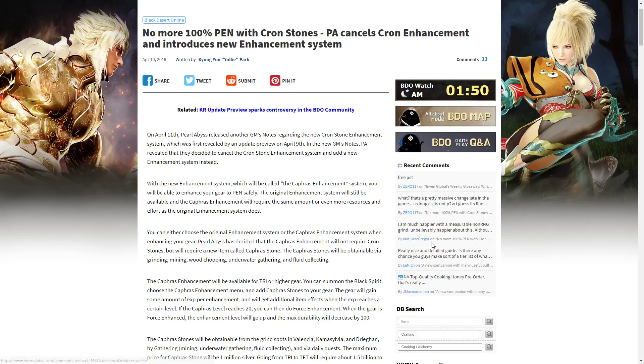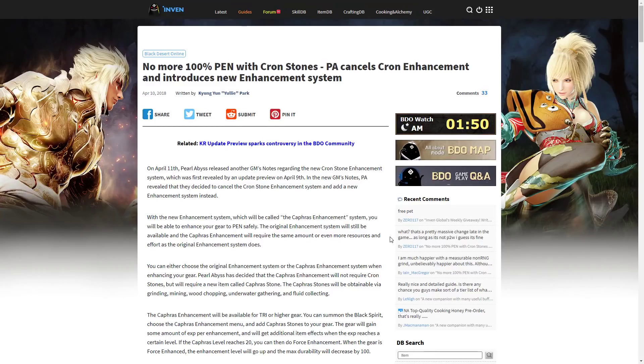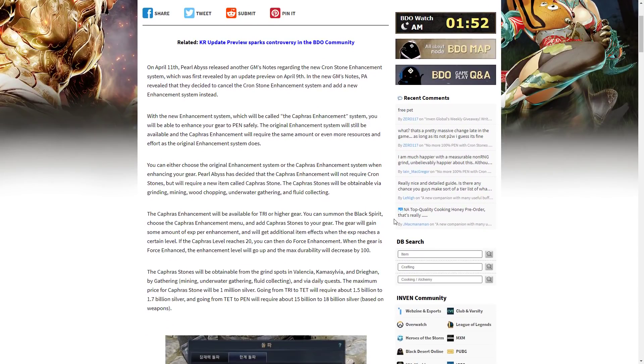So recently — and by recently I mean yesterday — they released a new press conference where they said they are going to change the approach. They still want to implement the system, they still want the guaranteed Tet and guaranteed Pen, but instead of Cron Stones, it will be the Cafris Enhancement System. The original Enhancement System will still exist, and the new system will not require Cron Stones but a new item called Cafris Stones.